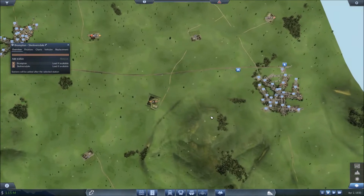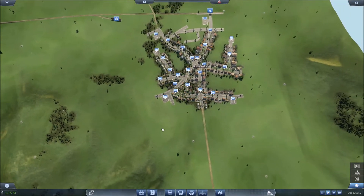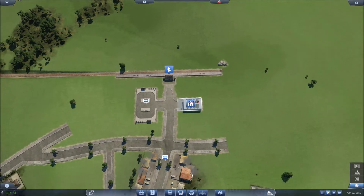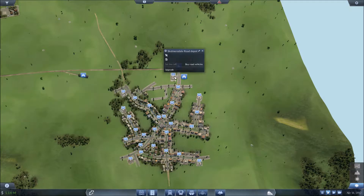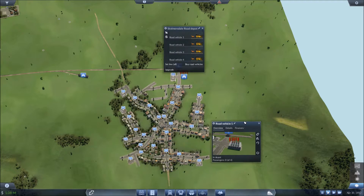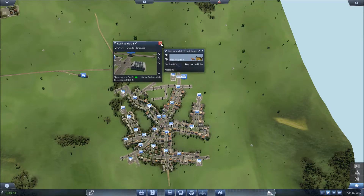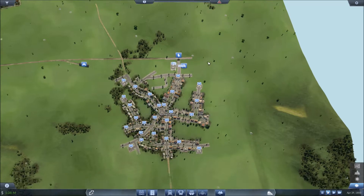Before you do anything else, you have to add vehicles. We don't have any vehicles now, so what we need to do is add the bus depot somewhere here at the beginning. We have four lines in each city, so we're going to buy four coaches for passengers — one, two, three, four. This is vehicle one, this is Scalmersdale one. Vehicle number two is Scalmersdale two. You can already see why it's a good idea to have a naming convention like this, because it makes things a lot easier.